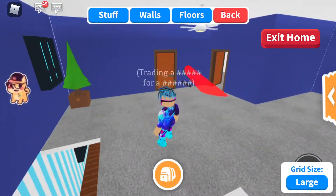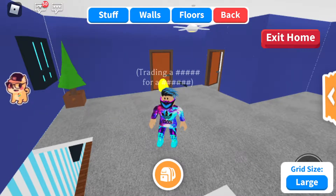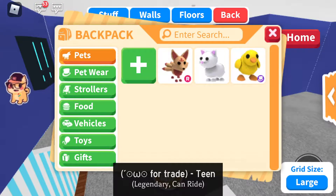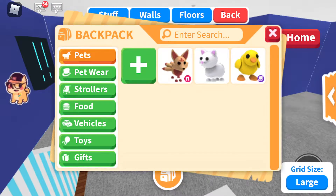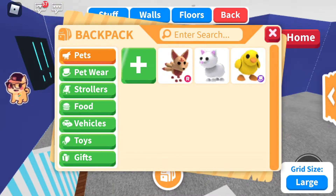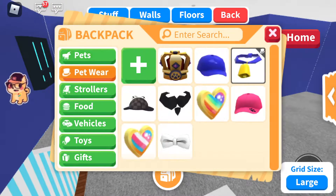Now we're gonna go through my inventory. This is the legendary section. This is the cat, this is the duck — I actually did a lot of my pets and a lot of pet wear. Got a crown hat, a bell, then we have a hat, mustache, and those things for your pet. I need to put it on my pet though.